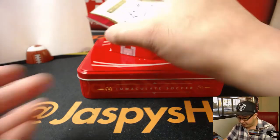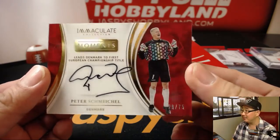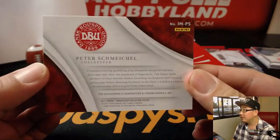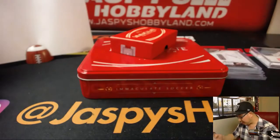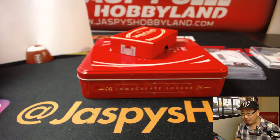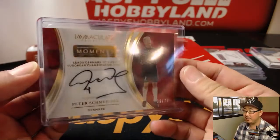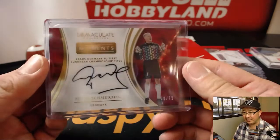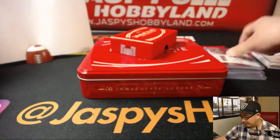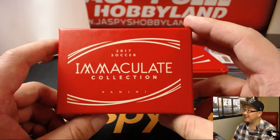And the last autograph — another nice autograph. 29 out of 75, Peter Schmeichel. That's 29 out of 75, number 9 goes to Drew. He's in Germany — Dortmund. His son plays too. Looks like Scotch knows his soccer. Nice — Peter Schmeichel in a nice box of Immaculate Soccer.